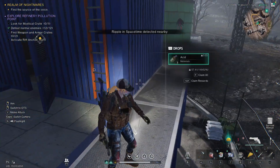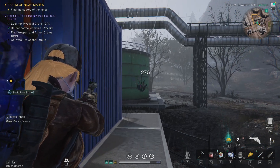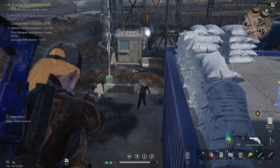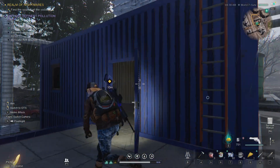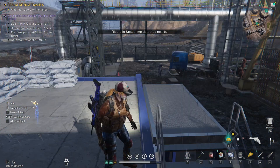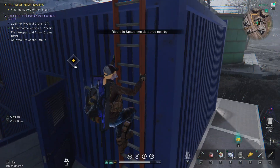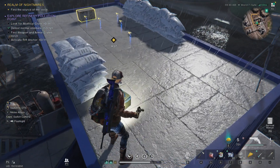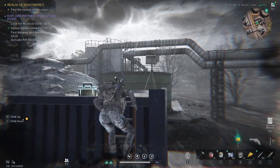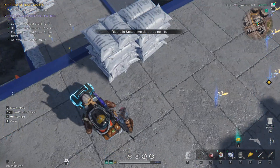I ended up learning what this is used for. I'm doing almost no damage to these. I also learned what this is used for — when you see that rift in space-time thing, you press Q and it will detect things. I don't know how far the detection range is. Something was eating my sanity and I think it's a bug.